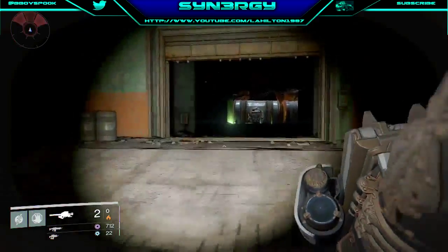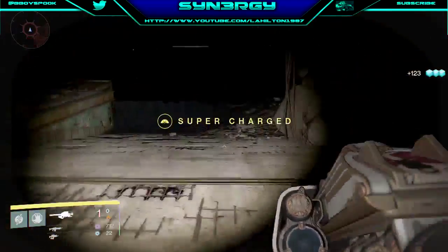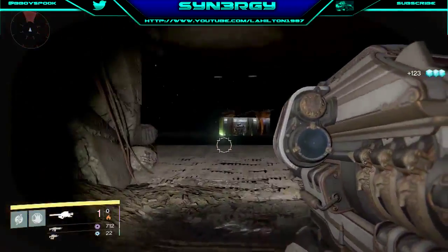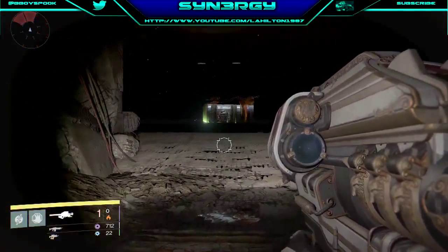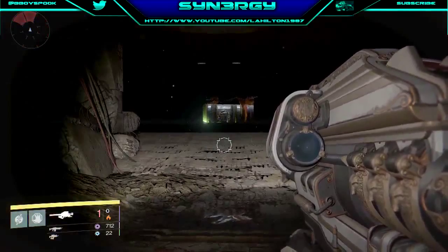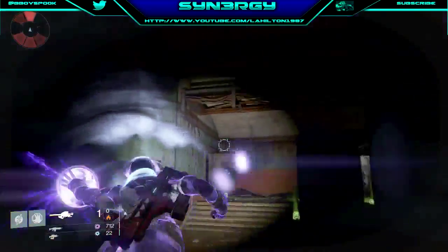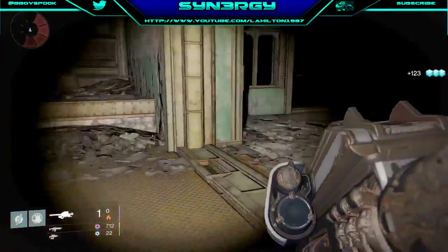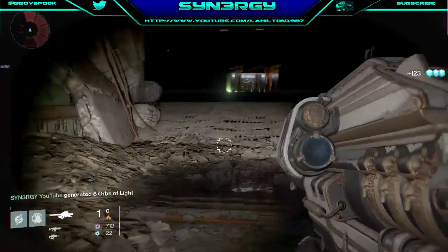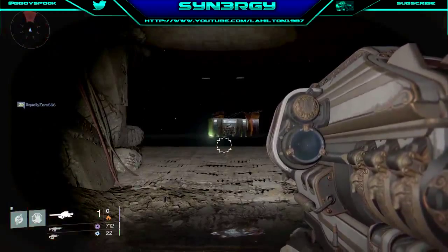I'm going to give you around about 5 minutes of footage of this. There you go — 123 glimmer. What I like to use when I'm farming is just one rocket launcher because they do drop a lot of heavy ammo. I also like to use my supers as well as my grenades. You can see just here — there goes my super which gives me the 123, and at the bottom left you always generate around about 8 orbs.